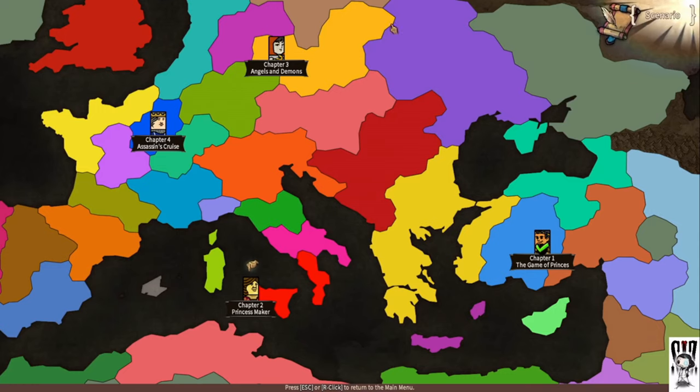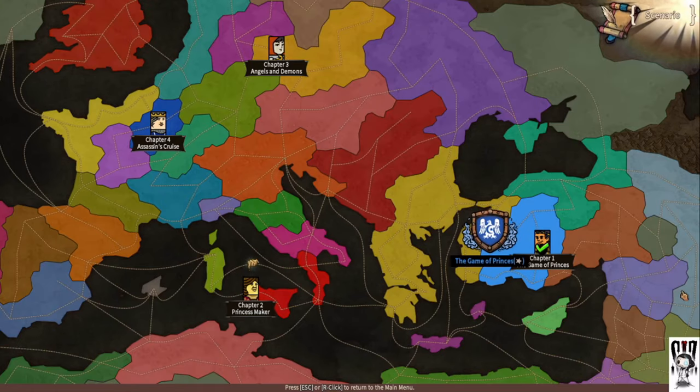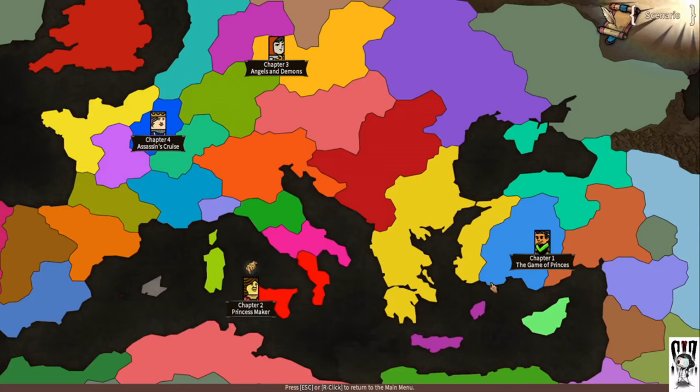From watching other people play, it seemed like these two scenarios were locked, so you had to play this one to start with. But when you first start up your game, you can play the first three chapters from whenever — they just want you to start with the first one. They will ask you if you're sure you don't want to play the tutorial. But as I finish this, the Chapter 4 scenario unlocked as well.